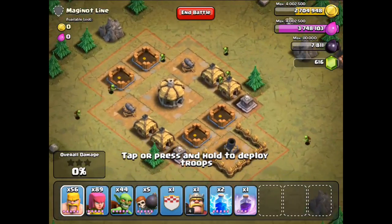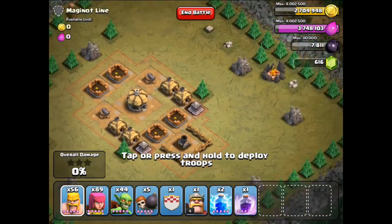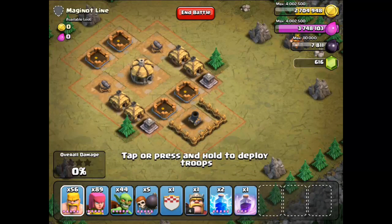As you can see here guys, we've got the introduction of the first Mortar in this level 9 goblin base. The Mortar does splash damage. I think this particular one is level 1, so it's not that heavy damage. So I'm going to be using archers again, but when I deploy the archers, I'll deploy them just around the Mortar.